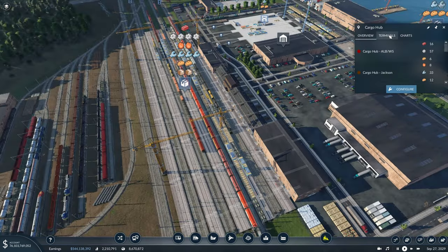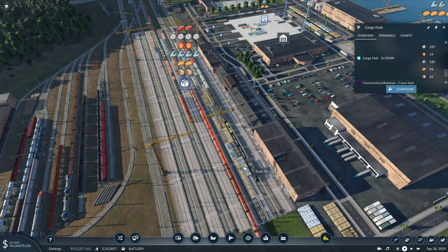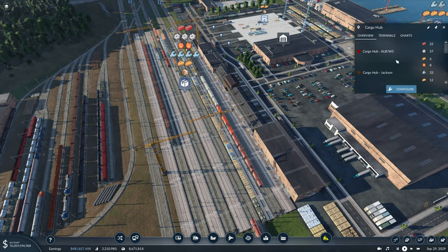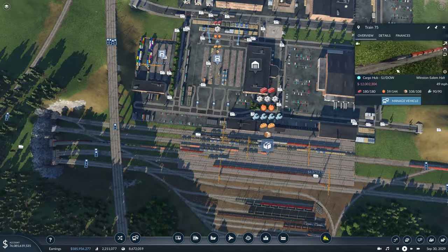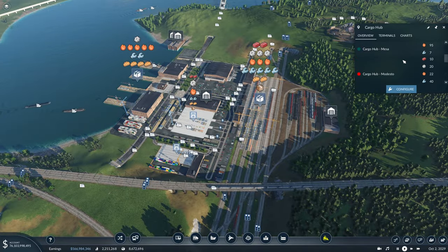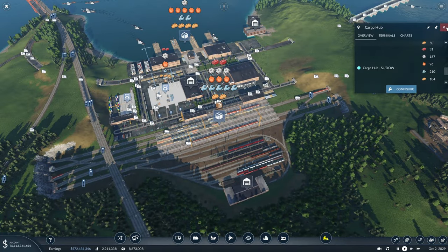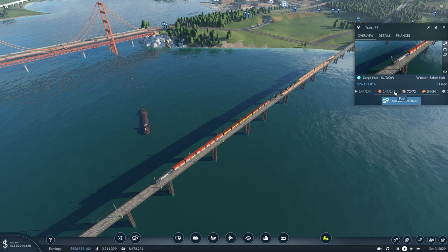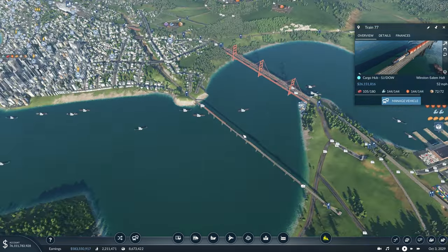Coming into our train station, there doesn't seem to be anything holding too many resources. We have our train coming in to relieve this platform. Let's take a look at this line and see if maybe we have one of these trains coming up here soon. We actually had one just leave from the cargo hub — I'm not sure if another train is really warranted. We'll leave it because it's not overflowing the station, and this one is leaving entirely full besides a little bit of construction materials, which I think is perfectly fine.